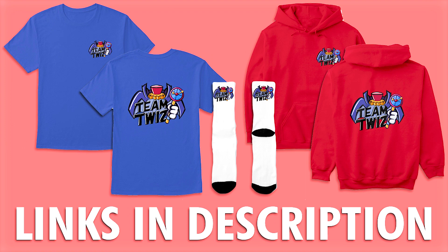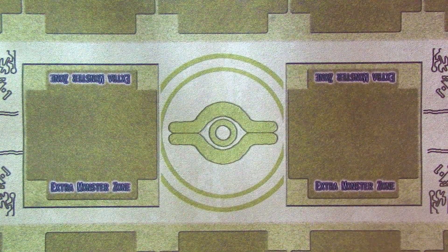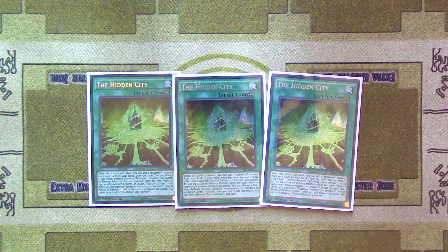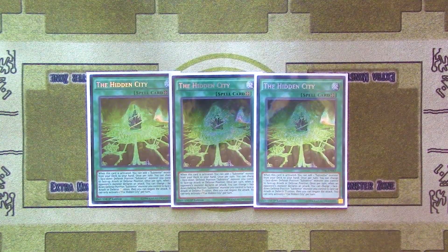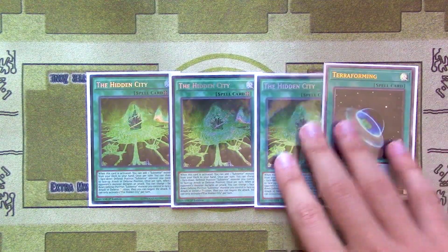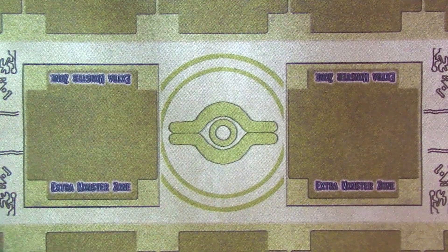For the spells, we begin with triple The Hidden City — the most important spell card in the deck. It allows you to dig your deck for your Subterra cards, provides attack negation, and position manipulation. It does everything you want a field spell to do, which is why we also run Terraforming for consistency to ensure we get it.